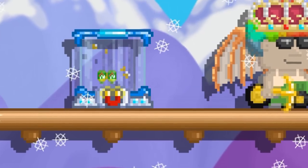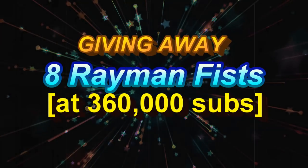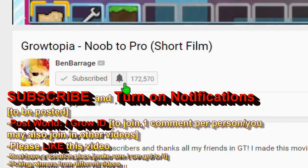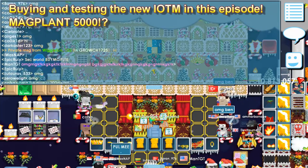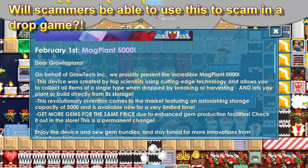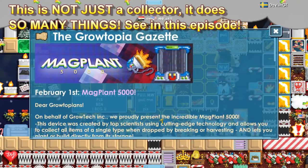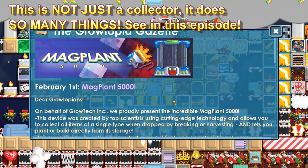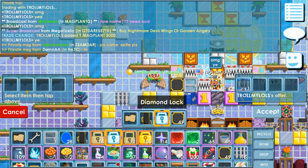Now for the million dollar question: can drop game scammers use this thing to scam? The new item of the month just came out, so today we're gonna be buying one and testing it out. A lot of you guys want to know if scammers are gonna use this to scam in a drop game — you're gonna know today. So if you guys want to see this thing in action, don't go anywhere.